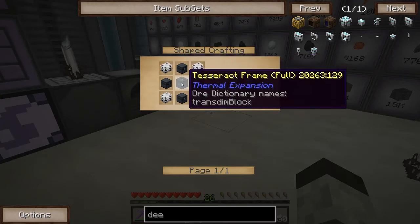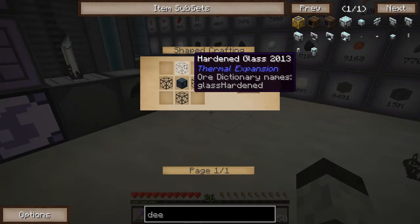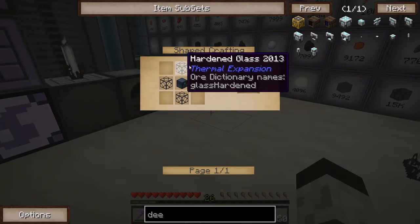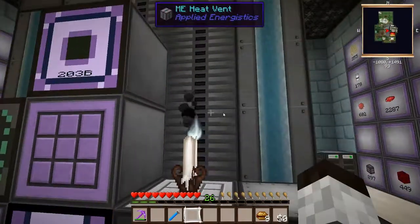You need reinforced strong boxes and tesseract frames. For reinforced strong boxes, you need hardened glass and a hardened strong box. I've fully automated my hardened glass production, and I'll show you guys how I've done that.